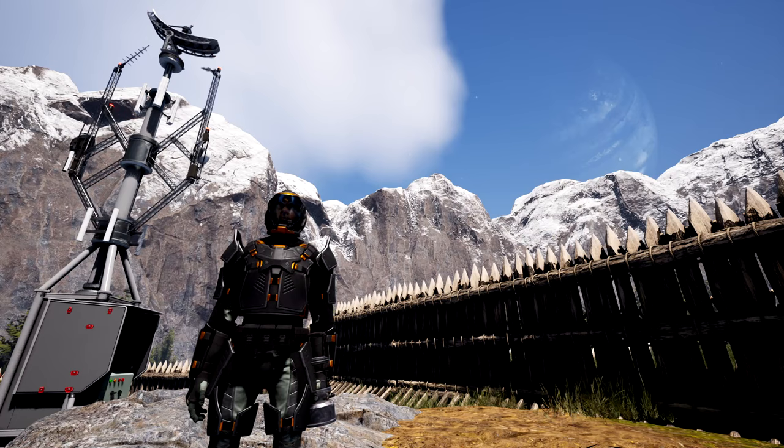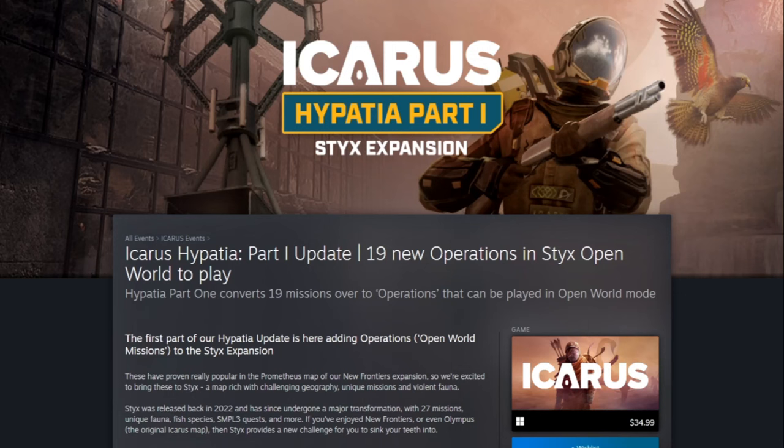This is the Hypatia Part One Sticks expansion, where they are adding 19 operations or open world missions into Sticks. As long as you have Sticks you'll be able to participate and do the world missions or operations in Sticks. Not all of them are currently available, but you can complete the missions in Sticks, which is pretty cool.